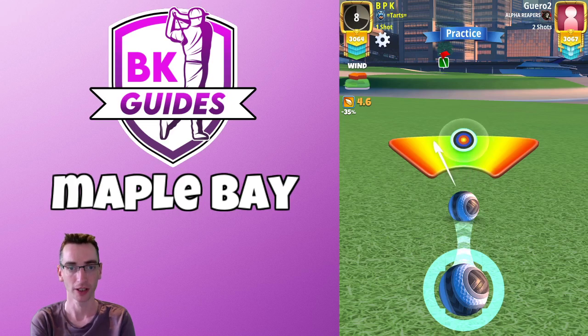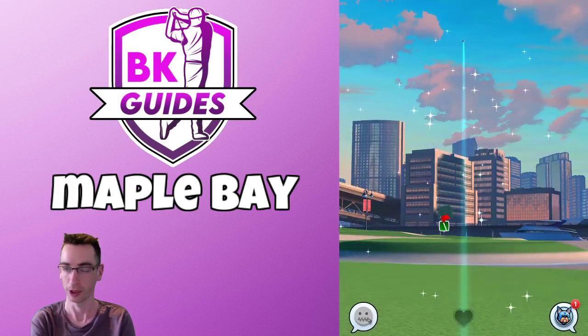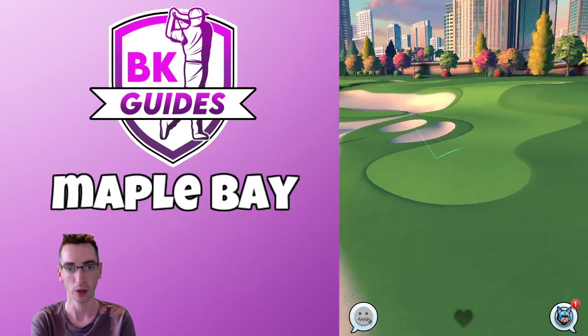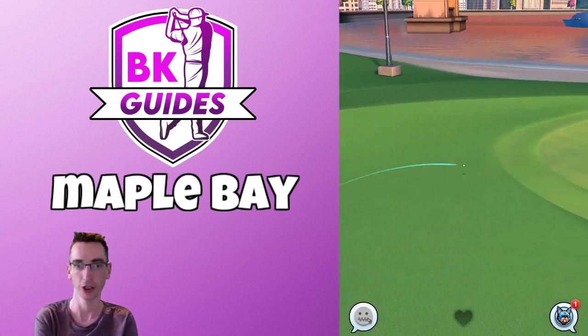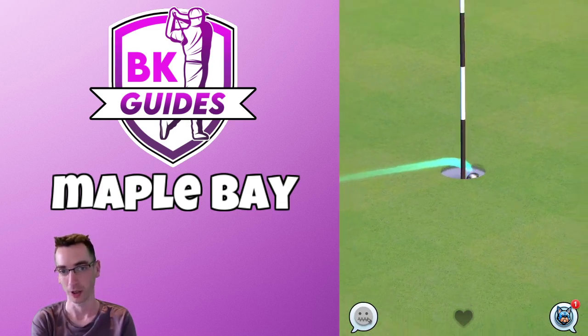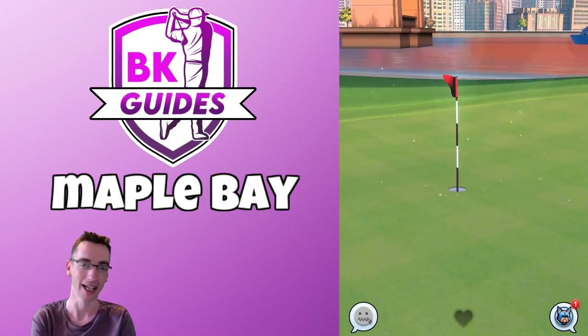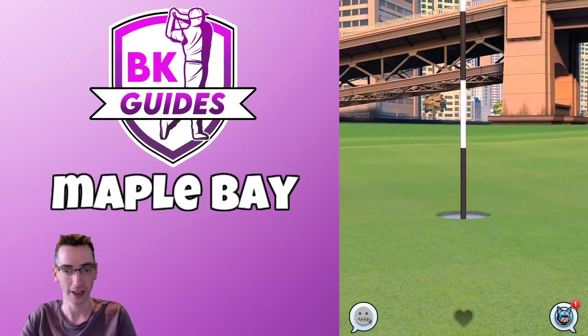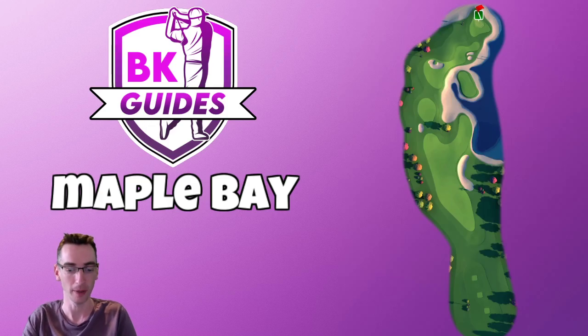We take our shot hoping to hit perfect, which of course we do. Very, very good chance here — the green and the roll onto the green is very true. Camera angle staying zoomed out, we know we're going to be close, and we just drop it slightly left edge, but it still counts as a beautiful albatross. Thank you for watching and all the best in your Golf Clash games. See you soon, bye for now.